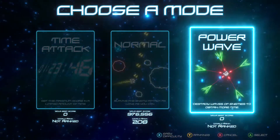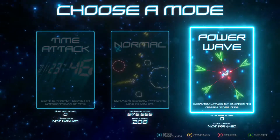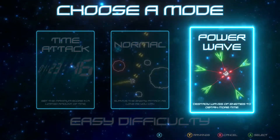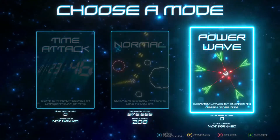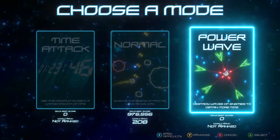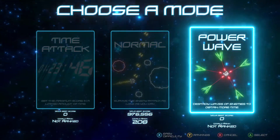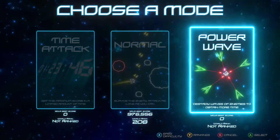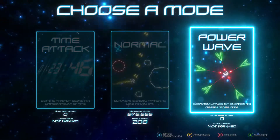Now power wave — destroy waves of enemies to obtain more time. You can play on easy or normal. I don't want to play on easy and give a false impression of what the game's actually like. If you prefer easy that's fair enough, but if you want a challenge set it to normal and you'll get one with this mode.